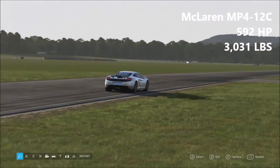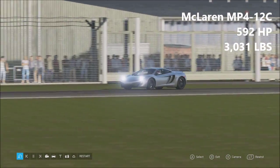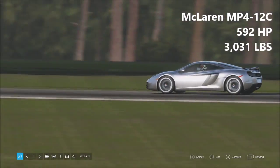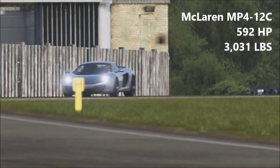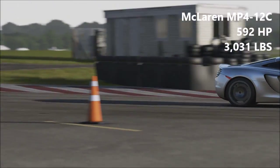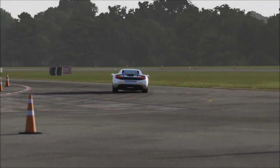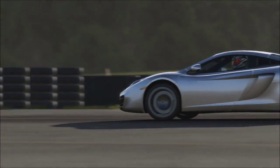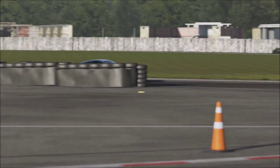Next up we have a McLaren MP4-12C, 592 horsepower, 3,031 pounds of weight. For those of you who watch the Forza 5 series, the MP4-12C is a damn fast car around our leaderboard. I believe it got to 17th, which is really good considering this is just kind of an ordinary supercar.